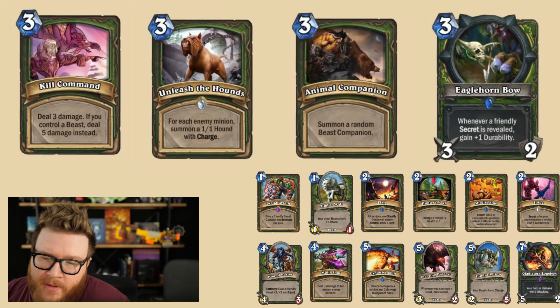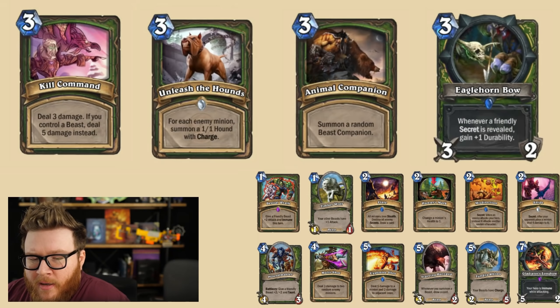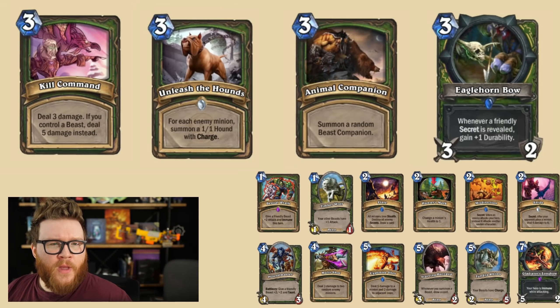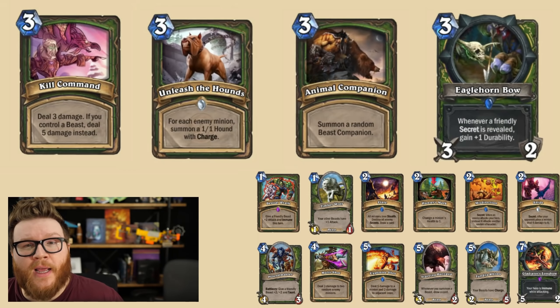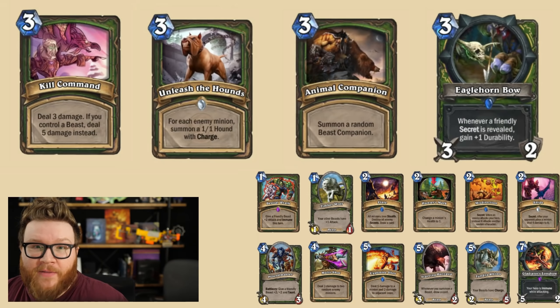Unleash the Hounds going away basically does a couple things. It's losing damage and it's also losing reactivity to the board. Sometimes Unleash the Hounds would just be a great way to clean up like a token druid board or some imps from Warlock, and make sure you don't fall too far behind, and then occasionally set up with like a Leoc from Animal Companion to push a ton of damage. So without that, Unleash the Hounds is another damage loss and reactivity loss for Hunter. All in all, it feels like Hunter gets a lot slower and loses four super key three drops. What happens in the three drop slot and where does Hunter go from a game plan standpoint? That's a tough one to answer. It's going to be crazy to see where Hunter goes from here.